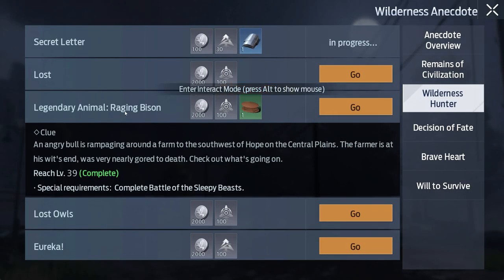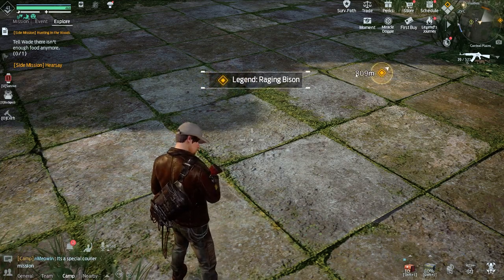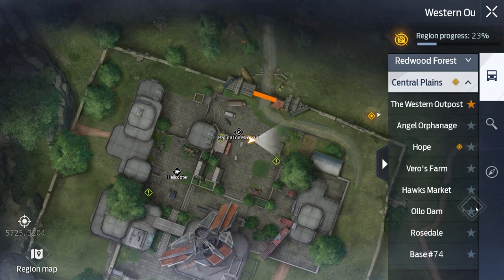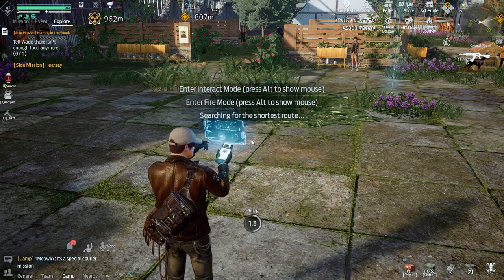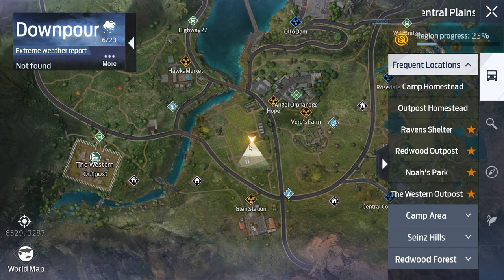The next one is the Raging Bison and this one bugged out two or three times for me. Once you've got it, you can go on the map and see it's at a farm on the Central Plains, just southwest of Hope. You can see the icon there - go to that location. If the icon isn't there, it's bugged. Usually the farmer just sits there and there's no icon and you can't speak to him.